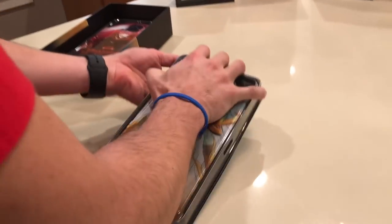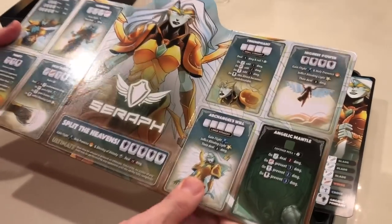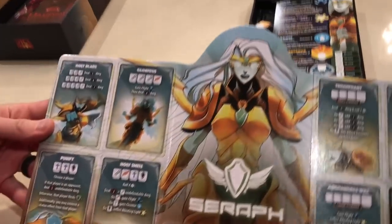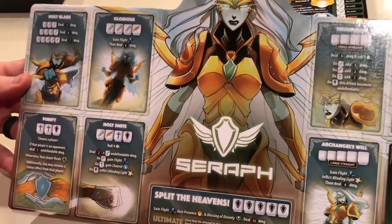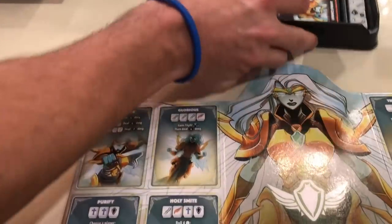We'll start with the Seraph here. I still never get tired of these beautiful trifold hero boards — just beautiful. Let's talk about her status effects and then we can start explaining what they do on her board.